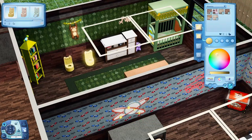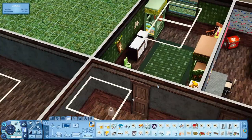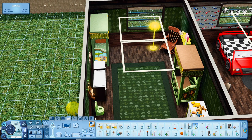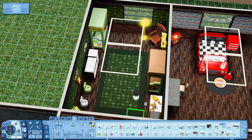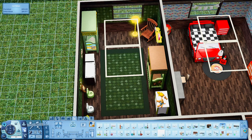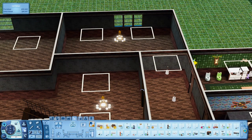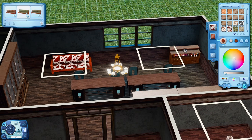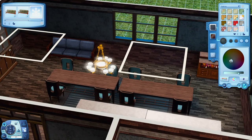Right now I'm on Generation 9 of my Nightmare Legacy, and my heir is currently pregnant. So we're almost on Generation 10 and we're definitely going to be using this nursery. I don't really know how many kids the Generation 10 heir will have, but we're probably going to have a couple to fill up the house a little bit. We also have a horse, which I kind of forgot about when I was building this house. So I didn't put a stable down, but I will put one down when I place the Sims in this house.